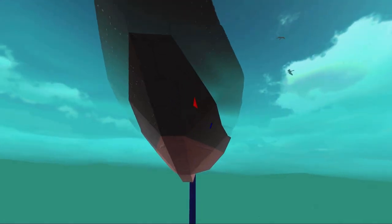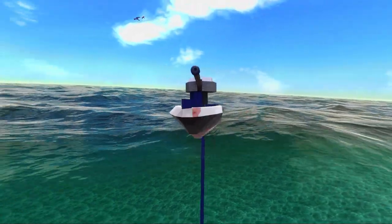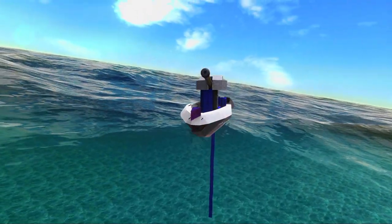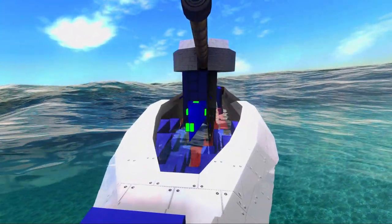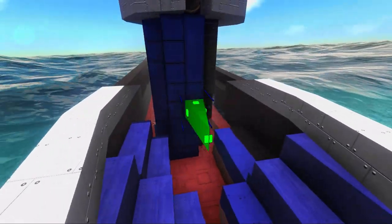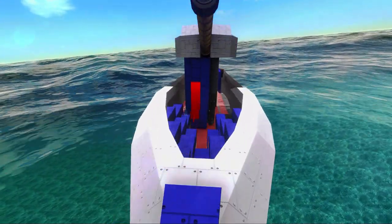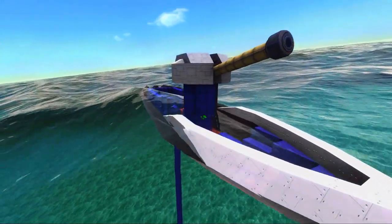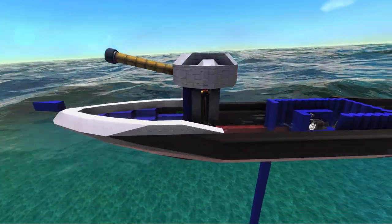A hull like this has the potential to be pretty fast. If instead you have very blunt angles against the water, it will be a lot slower. Try to make your designs streamlined. Now, what areas are worth armoring? You should absolutely armor your turret, and the turret well is probably worth spending some heavy armor on.